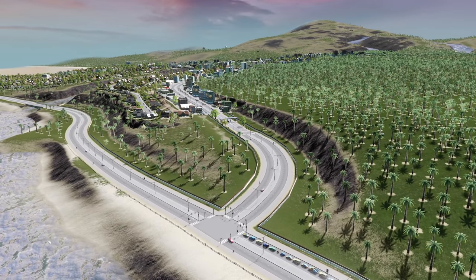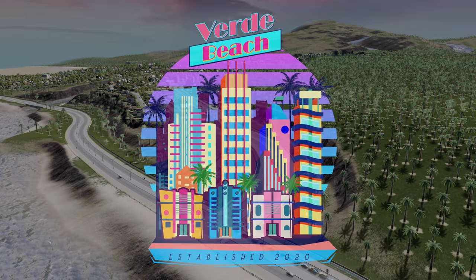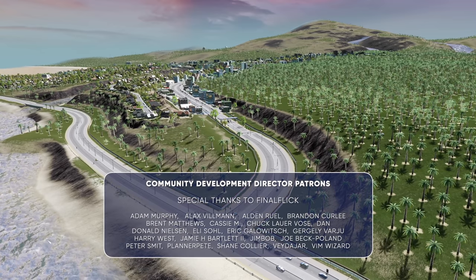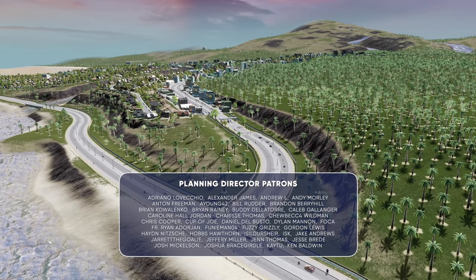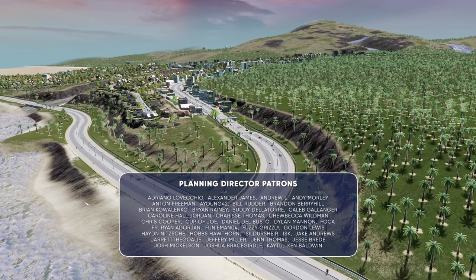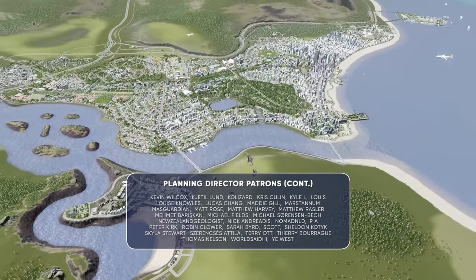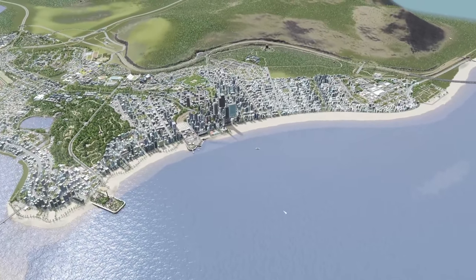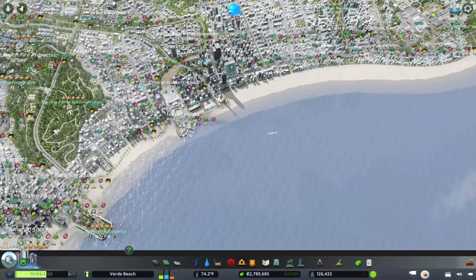Hello, welcome back to City Planner Plays where we are building the city of Verde Beach. In today's episode, Karen Sterling is not satisfied with her neighborhood simply being exclusive — she wants it to be the most valuable neighborhood in the whole of Verde Beach. She's looking across the river thinking, what is the most valuable place in Verde Beach? Because I want to beat that area.